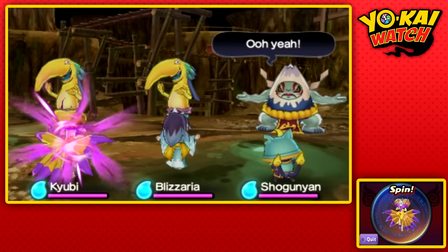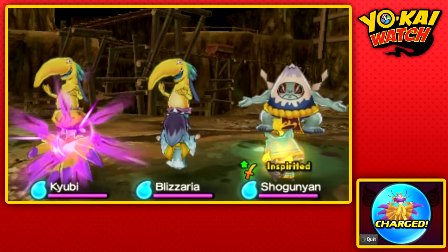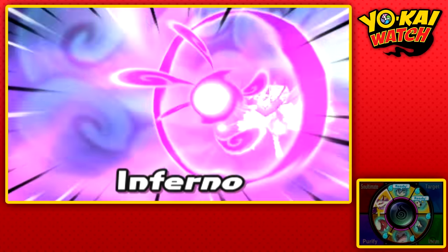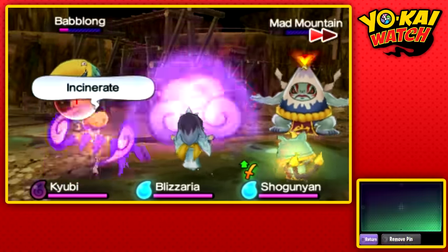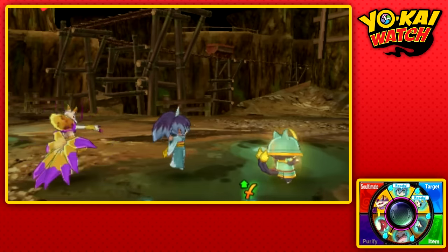Kyuubi — we've enhanced his power offscreen. Now that he has this Fiend Badge, oh my gosh, he is a complete monster. Blizzaria still does a little bit more damage because she has her ability and the Ice Ring, but the fact that we can never miss with Kyuubi is super cool. And wow, we actually didn't finish them off in one hit. 208 damage — yeah, Kyuubi is pretty strong. I recommend him.